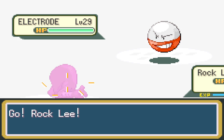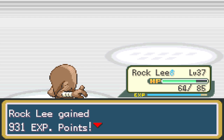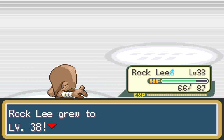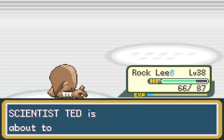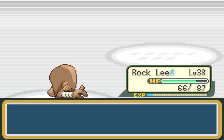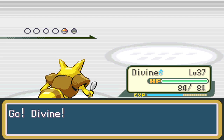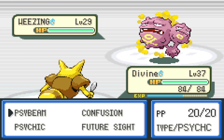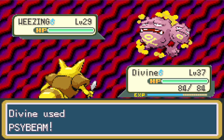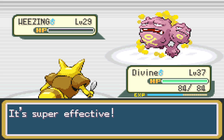Electrode — I think Brick Break should be enough for these. Yeah it is — nice, Rugley levels up! Wheezing — Poison, that means Psychic. Eventually Divine needs to level up even though it's already overpowered as hell. Kill him! At least I know that Psychic is strong against Poison — I'm slowly but steadily learning typing.